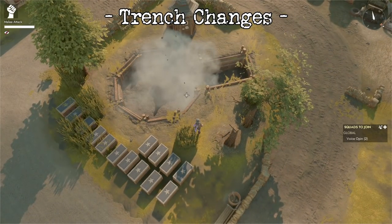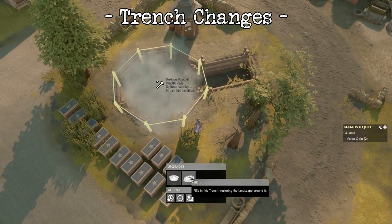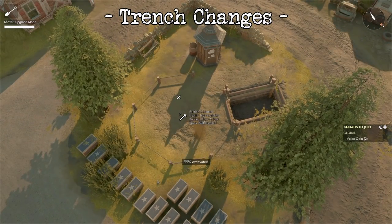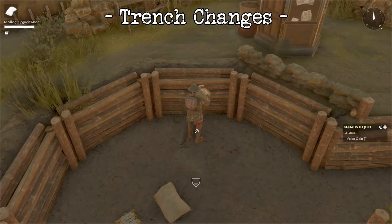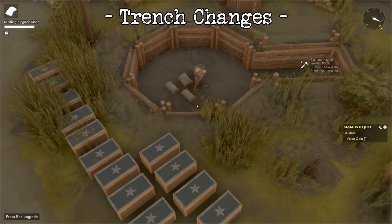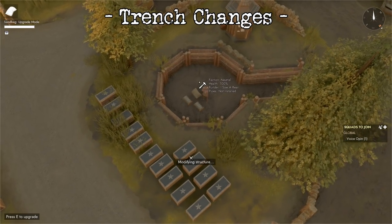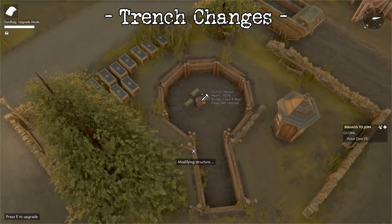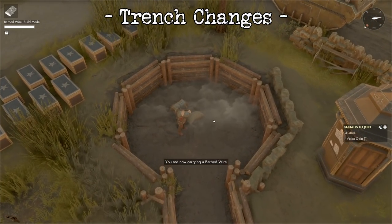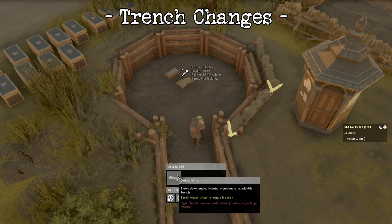Damaged trenches can now be filled in using the shovel without needing to repair first. The last change to trenches is sandbag and barbed wire upgrades can now be built using only exactly that — sandbags and barbed wire. You can't build these upgrades using beam mats anymore. This definitely helps with the consistency: if it's sandbags, you use sandbags; if it's barbed wire, you use barbed wire. Though I do also understand that this might cause some friction with logistics. We'll have to see how it pans out on the battlefield.